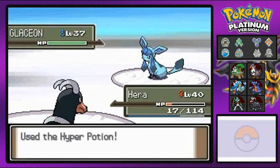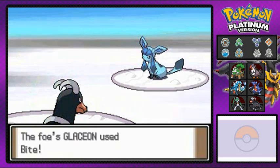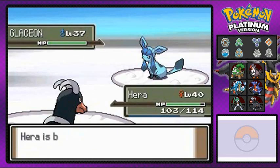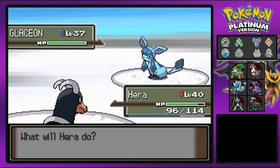I explained earlier how to evolve them — we just found the rock to evolve Eevee into Glaceon. I think we passed by the leaf rock back in the forest, but I'll show you guys a bit later.